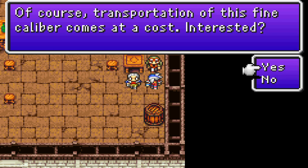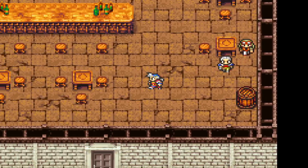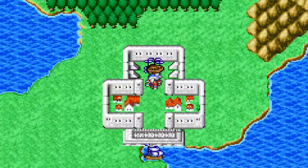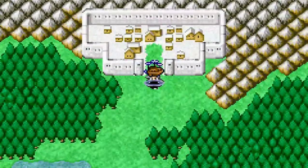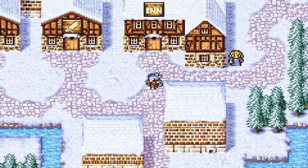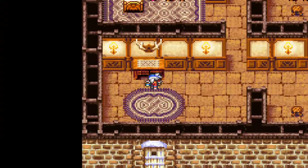Now we must make our way back to Salamand where we recruit Joseph, in our efforts to find Kashuan Keep in the Castle of Kashwan. It's just a hop, skip and a jump — not too far, but hey, beats having a bunch of random encounters. Nothing more to note, let's go talk with Joseph.